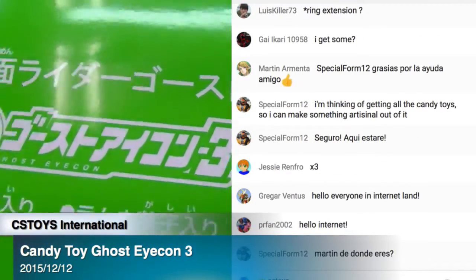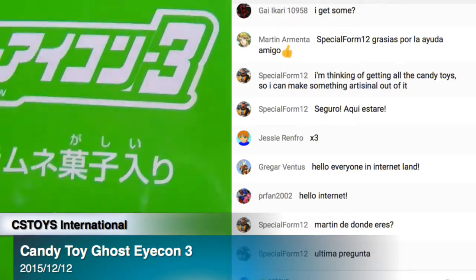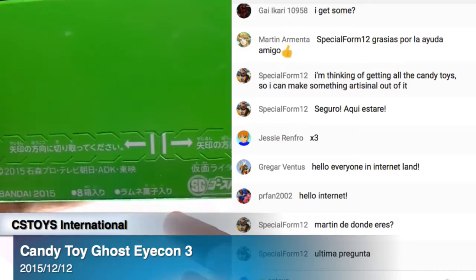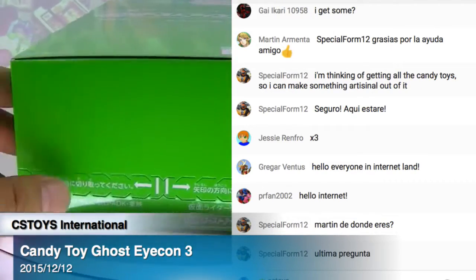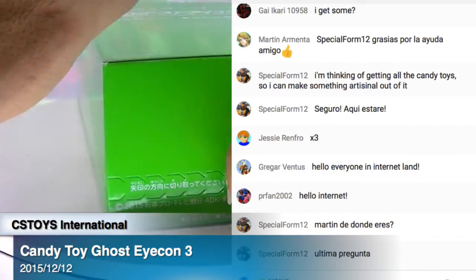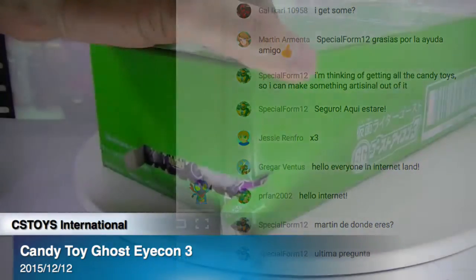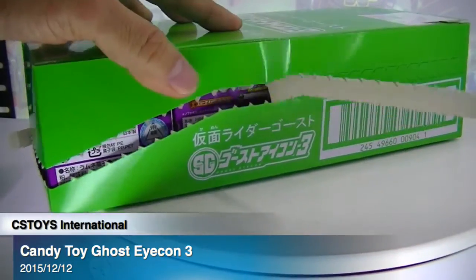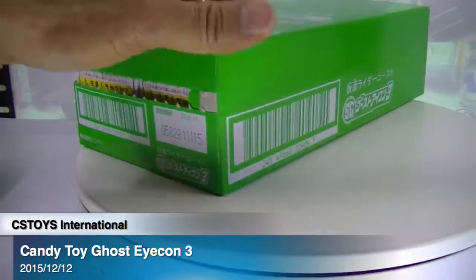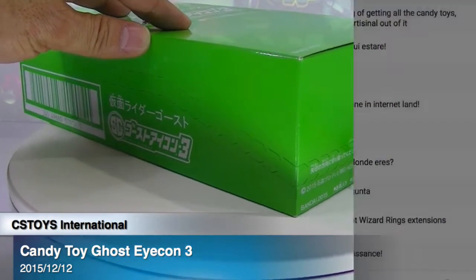So this is Kamen Rider Ghost Shokugan — SG stands for Shokugan — Ghost Icon 3. It comes with candies, there are eight boxes. This is the best part, isn't it, opening the whole box. I kind of like this one here — take a look, oh yeah, there you go. Oh, what a satisfying feeling!